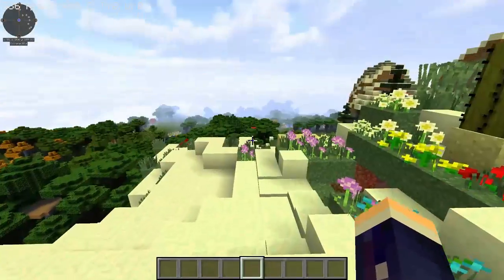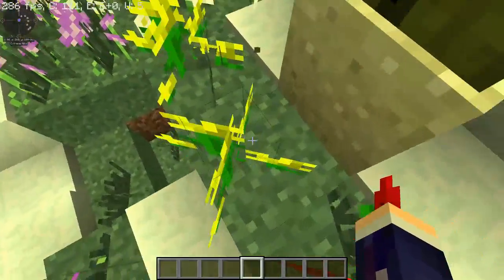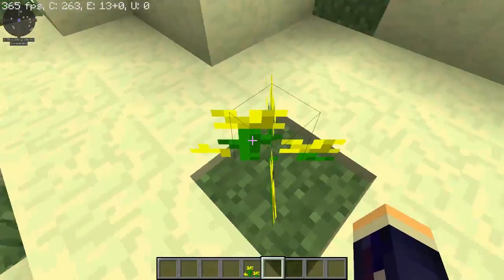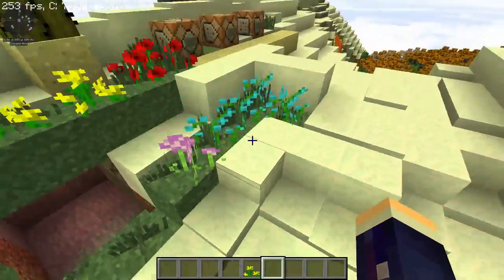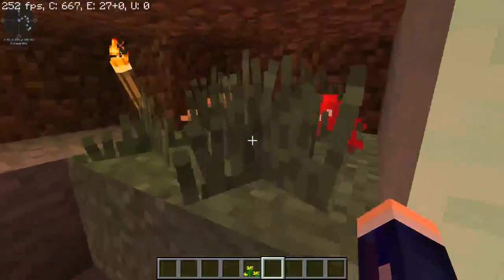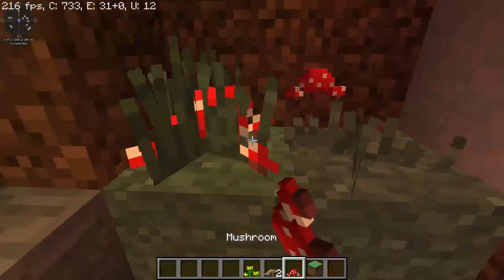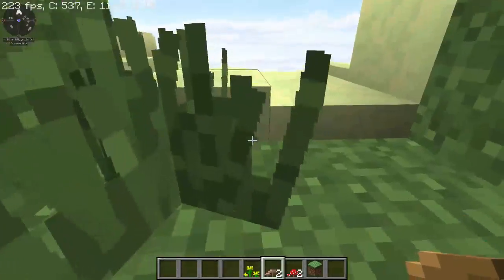Over here we have the different flowers. As you can see, when you place one on a single block it kind of looks like there are four flowers there. That's cool, and it's happened with quite a few flowers, not all of them but just a few. It also happens with those over there — you can kind of see it, so yeah, that's another feature of the texture pack.